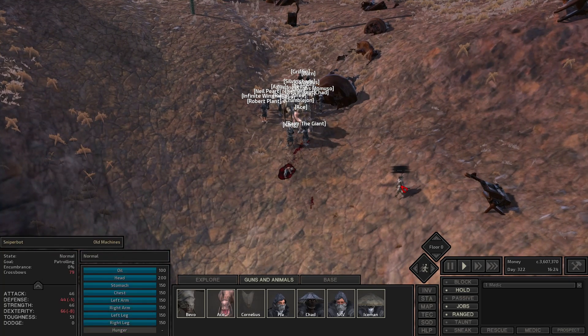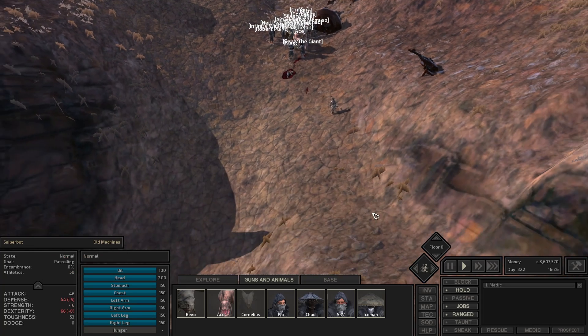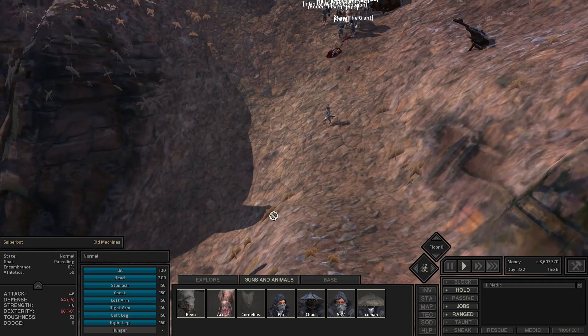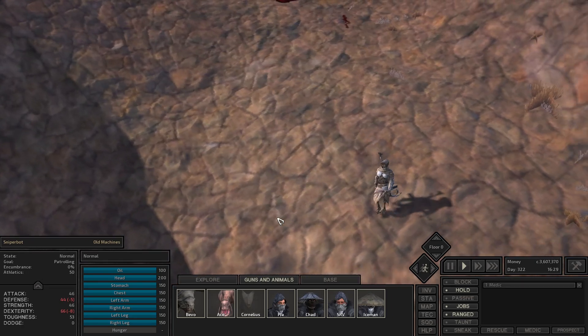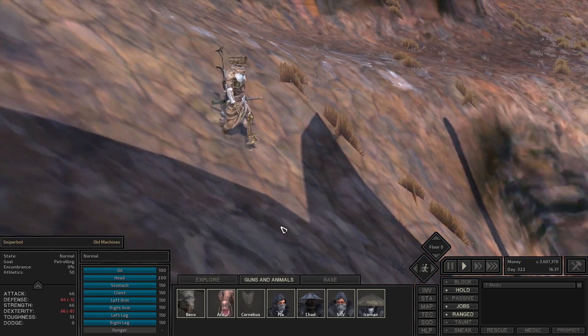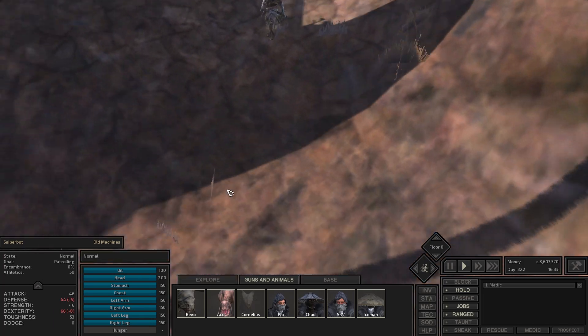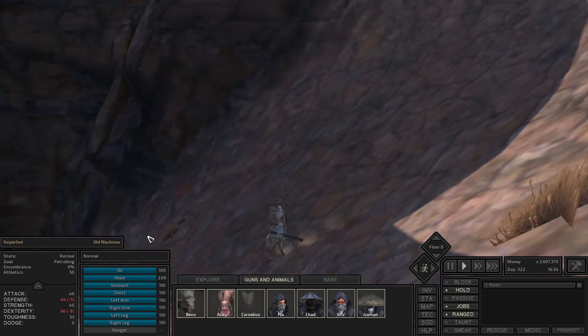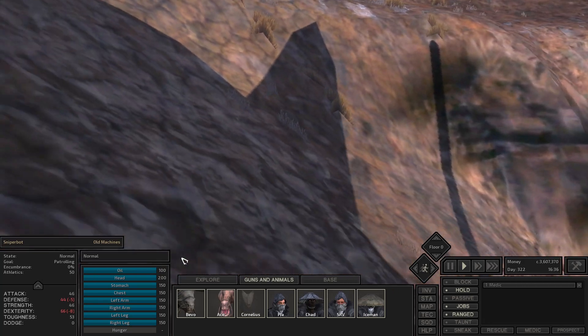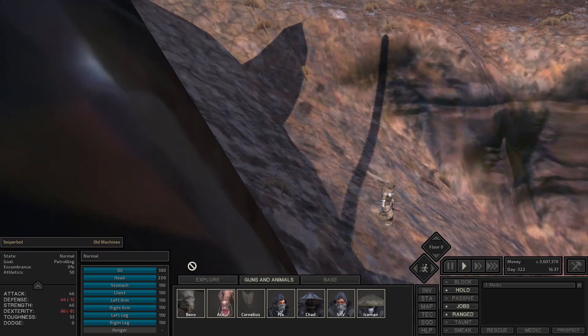Who is this guy? Is this a wanderer? This is a sniper bot — an old machine. I'm not going to mess with him if he doesn't want to mess with me. This is the first time we've seen one of these guys — it is a skeleton. They have some pretty good crossbows — I think it's an eagle's cross — and they are pretty tough dudes. First time we've seen the old sniper bot.